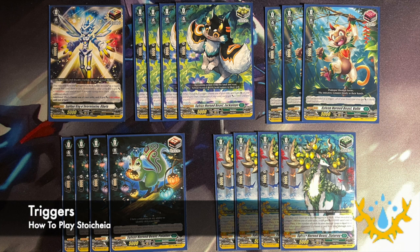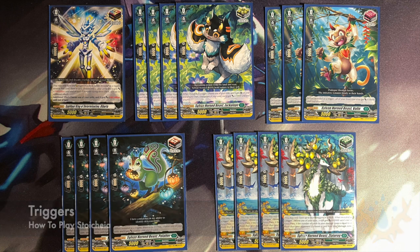Our triggers are our standard lineup of 4 critical, 3 front, 4 draw, 4 heal, and 1 over trigger. This over trigger is a bit more effective in Stoichaea because you could give multiple units power and attack with two large attacks, whether it be in the back row that your opponent can't guard.